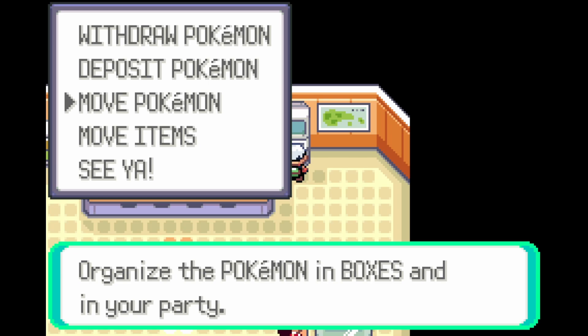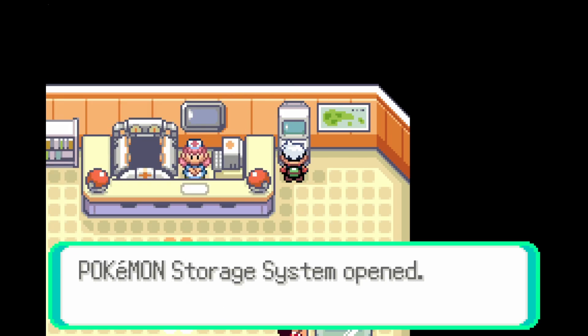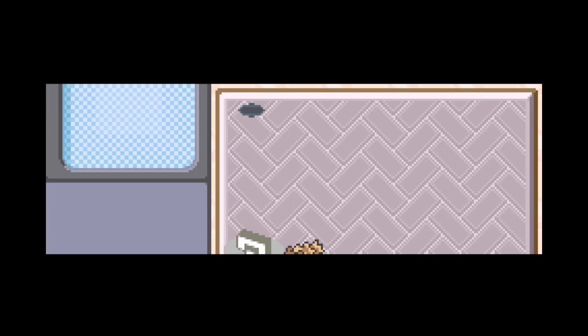Once you've put your Pokémon that you've named next to your question mark, you're now ready to put in some new codes. For this particular code, we're going to stop at Box 10, so we only have 10 boxes of code to write.